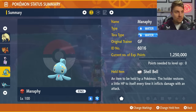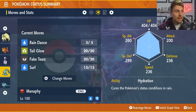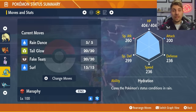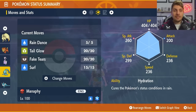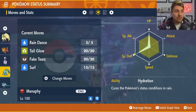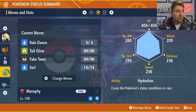Next up we have Manaphy as well. Going to be Water Tera type, level 100, Shell Bell as the held item. Moveset is going to be Rain Dance, Tail Glow or Tear Cart, Fake Tears and Surf. Hydration is the ability with an EV spread of 252 HP, 252 Special Defense and the rest put in Special Attack with a modest nature.